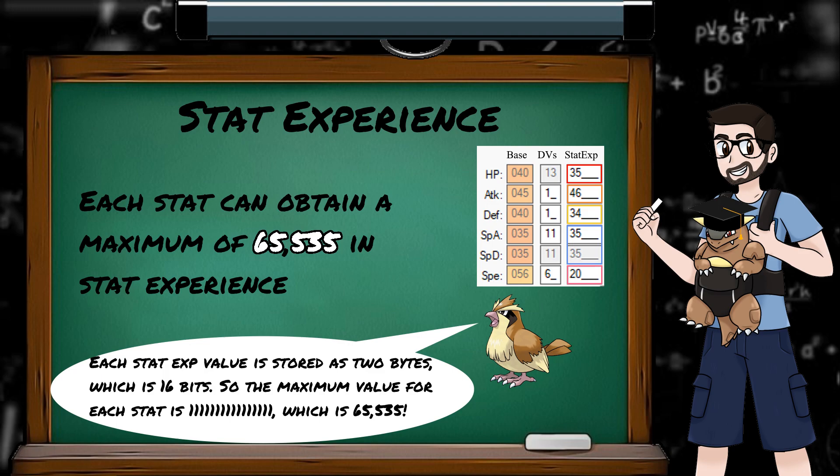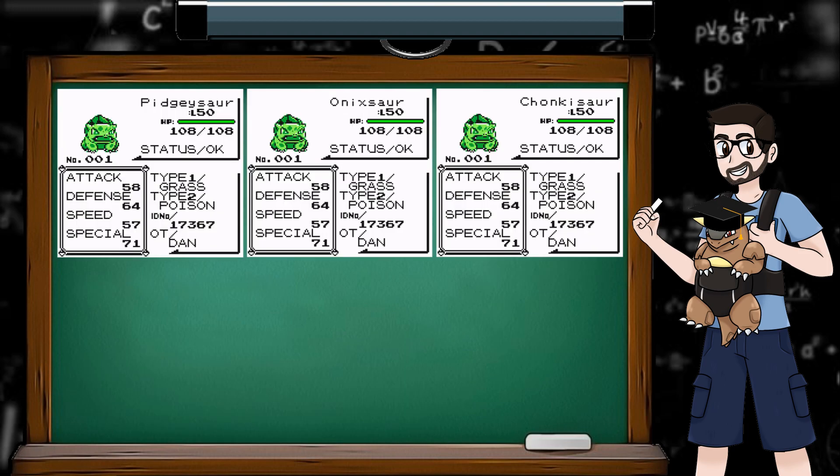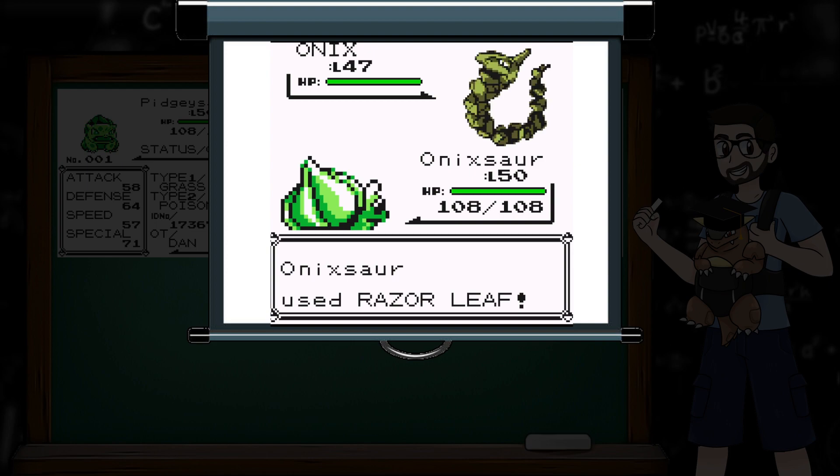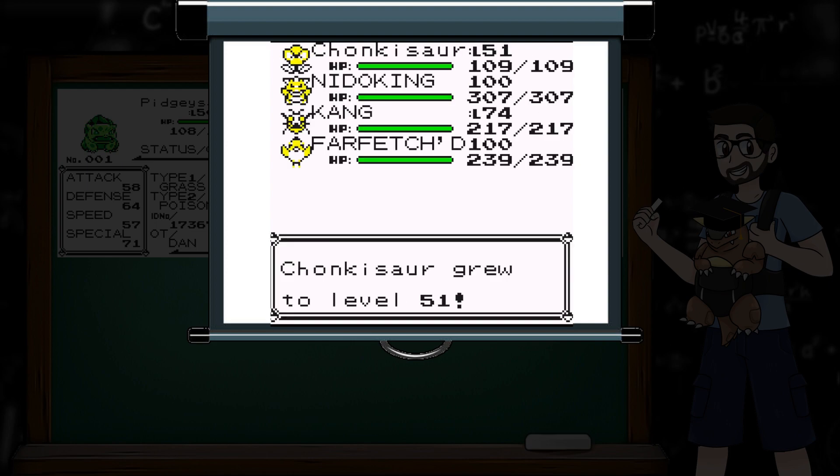Stat experience for each stat can get up to a maximum value of 65,535. Any time you see a weird max value like that, it's safe to assume binaries are to blame. So just as an experiment to see the impact of stat experience, I've cloned three identical Bulbasaurs — level 50 with identical DVs and no stat experience. One will battle Pidgeys on Route 2, one will battle Onix in Victory Road, and one will sit on its arse and eat a rare candy.